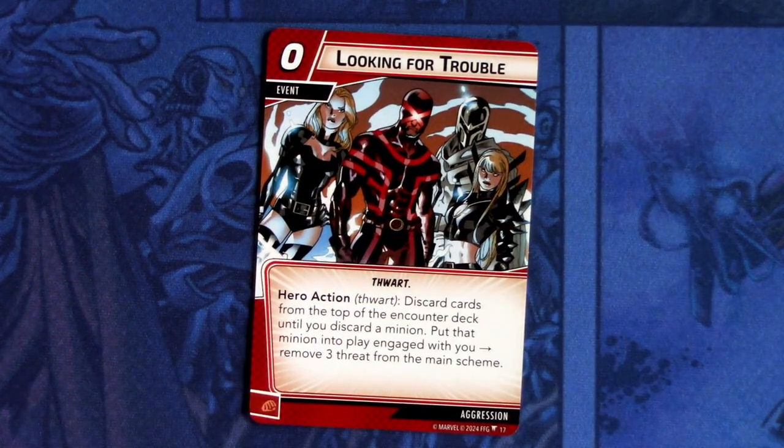Next we have Looking for Trouble — three copies of this. Looking for Trouble is a zero-cost event, thwart trait. Hero action thwart: discard cards from the top of the encounter deck until you discard a minion, put that minion into play engaged with you, and remove three threat from the main scheme. This is a reprint — it first came in the Thor Hero Pack — but now it has new X-Men art on it.